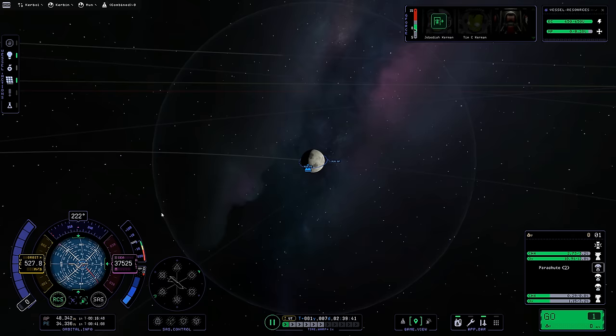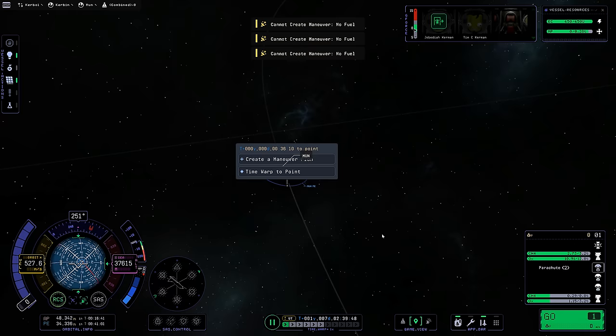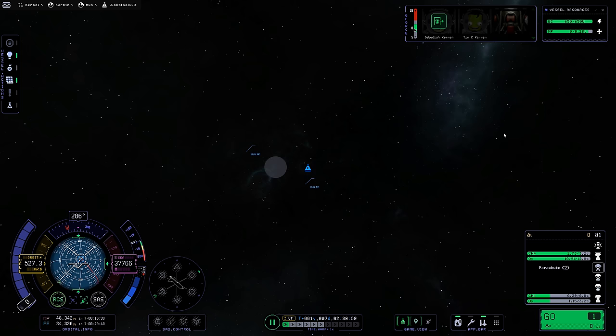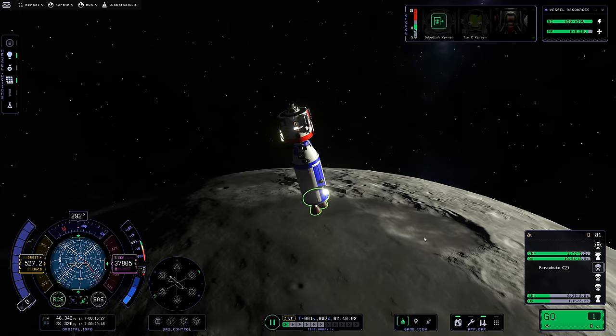The ship is ready to get home — or is it? 'Cannot create maneuver — no fuel.' I tried various tricks: deactivating and reactivating fuel cross-feed on the docking ports, switching between the Terrier and Poodle engines — nothing worked. Even a quicksave quickload didn't fix it. So for the rest of the mission in KSP-now, we can't make maneuver plans.